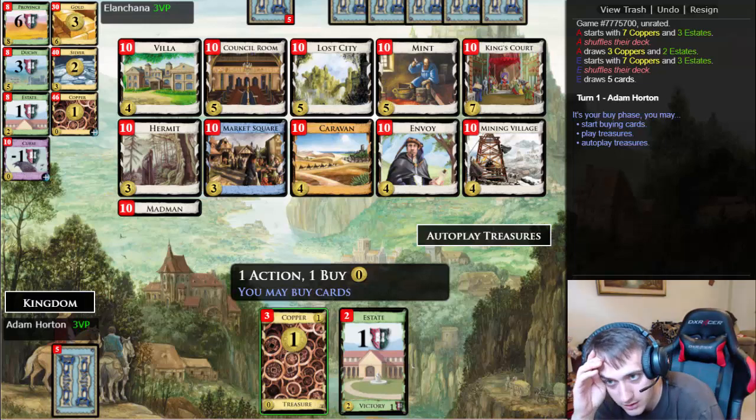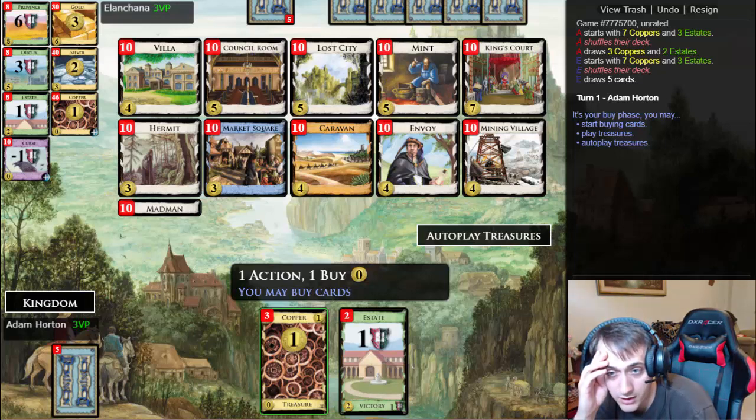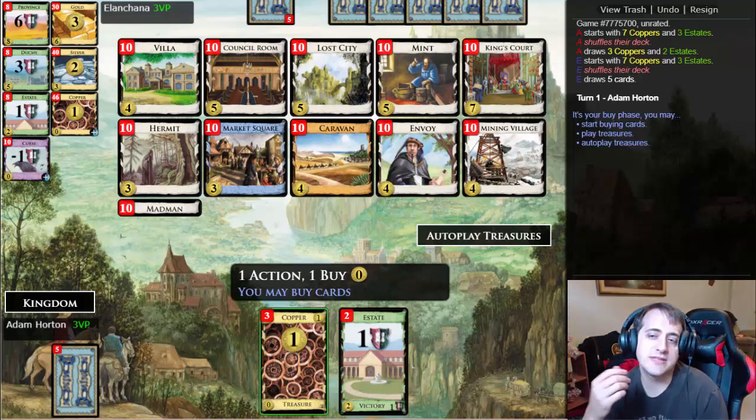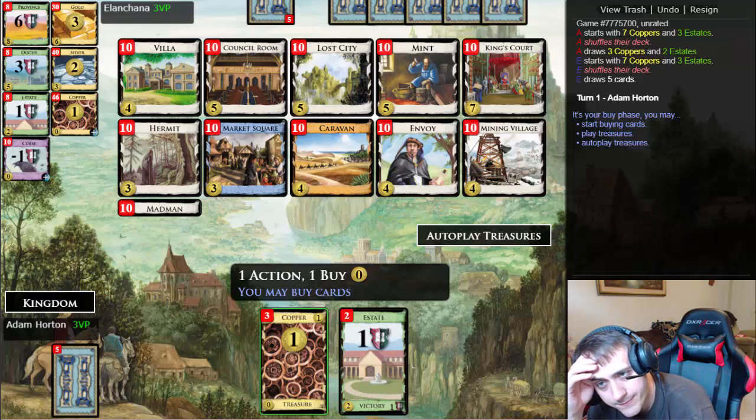I'm gonna turn the video on — I just started it because of this board. There's 100 Market Square here. There's this King's Court villain madness. The problem is there's nothing you can King to generate money other than King's Court, Mint, and draw everything. The thinning if you want coppers gone is Mint, and there's plenty of draw to support it. Council Room doesn't really help Hermit Market Square all that much, but Hermit Market Square is super good.